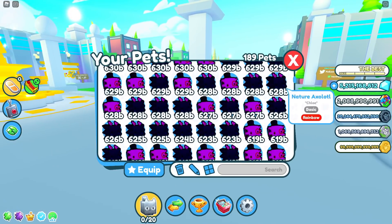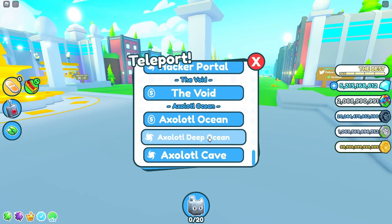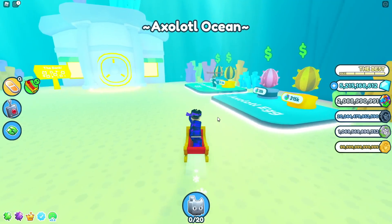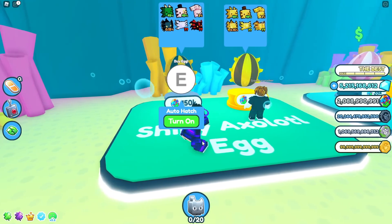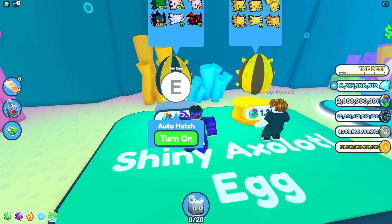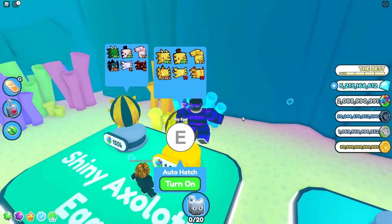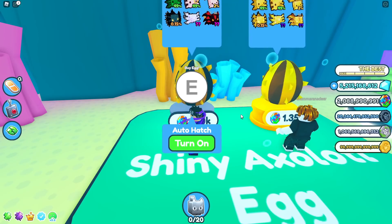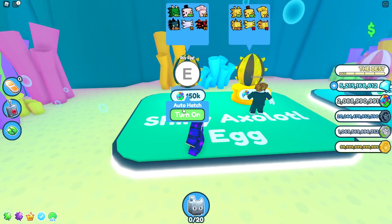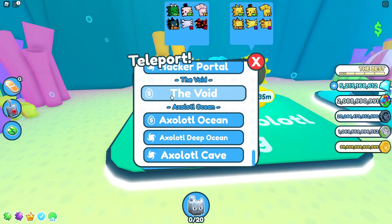Before I get into the fusing methods, I do want to quickly explain something. If you are familiar with the fusing videos you'll know about this, but just in case you don't, this can be very useful. When buying pets, make sure that you buy the cheaper egg if you have less coins, because you actually get way better value than the more expensive egg. I buy the expensive egg because I'm pretty lazy, but if you're struggling to get the coins, definitely focus on the cheaper egg because you get way better value.